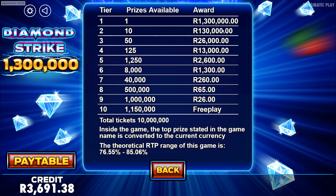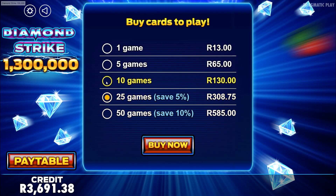Let's look at the pay table. 1.3 million — I don't think we're going to get anywhere close to that. 26 Rand is your minimum win on this one, so we're going to need a lot of 26 Rand wins. The RTP is very low on this one — 76% to 85%. Let's do 10 games instead, just because that RTP is not fantastic.